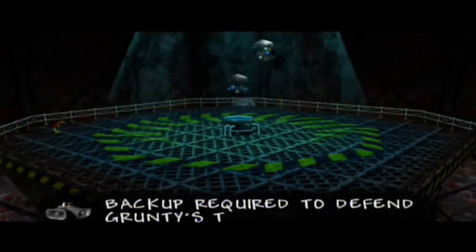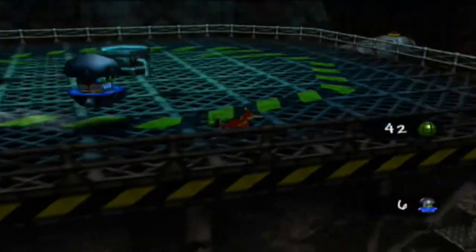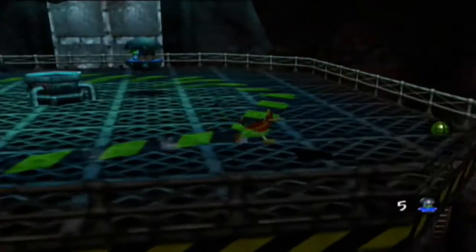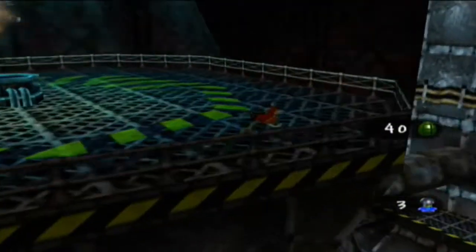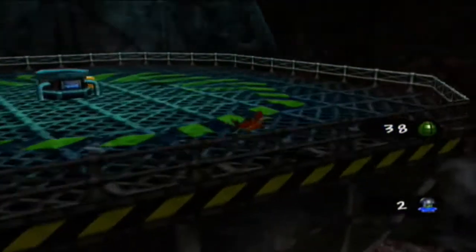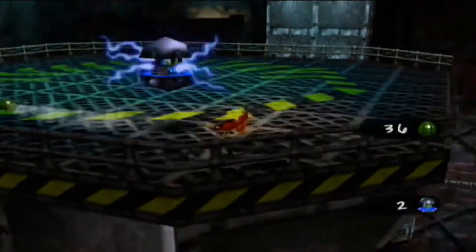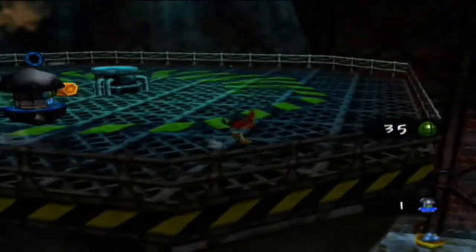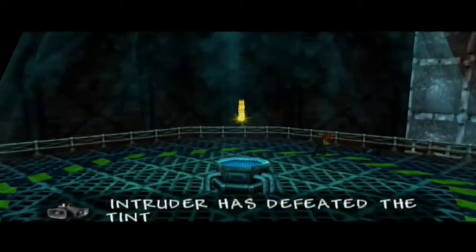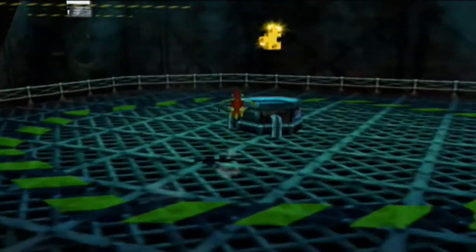Wrong - intruder alert, backup required to defend Grunty's treasure. The Jiggy is now hidden; to get it you want to defeat all of these Tin Tops. It's not so easy in first person mode, especially with so many Tin Tops on your tail. I recommend doing this in third person view - it will make things a little harder but if you just keep at it, you will defeat all of the Tin Tops without taking damage. Just like that - Grunty's treasure has been lost. That's right, the treasure is now mine.